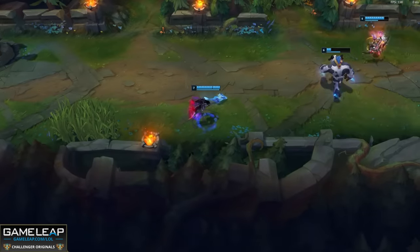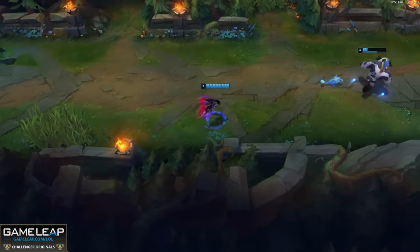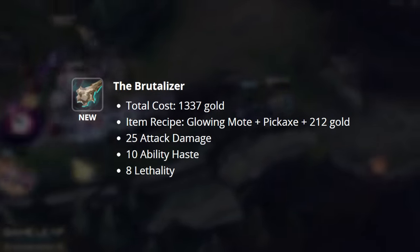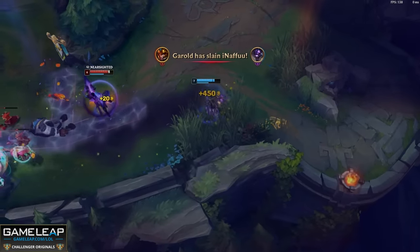The next most changed category of items have been the assassin items. Both Duskblade and Prowler's have been removed and replaced with some other items. Brutalizer is back as an early game spike item, Serrated Dirk is still present in the game, and the stat lines on these are a little bit different so they do separate things.